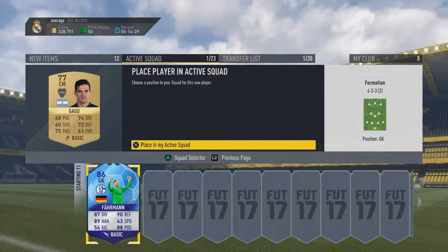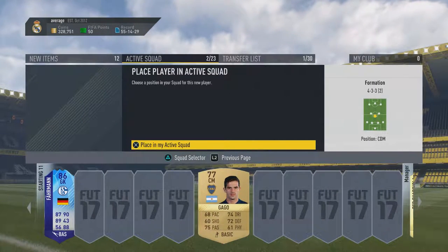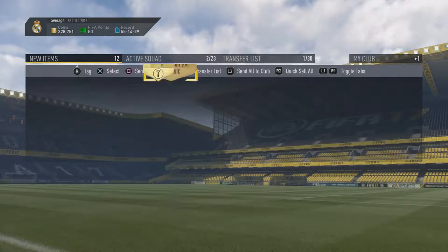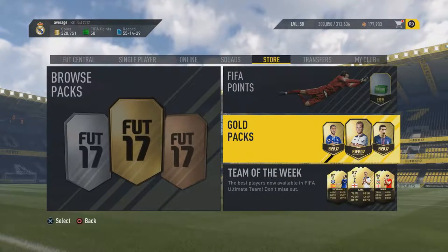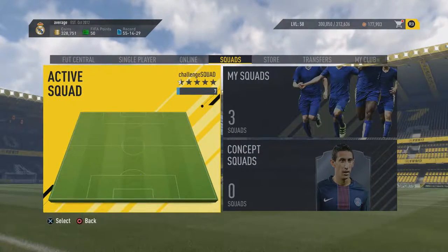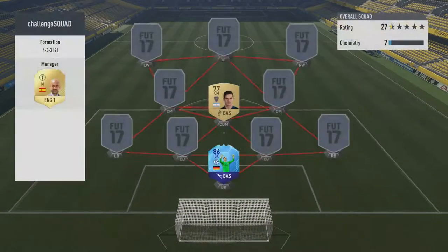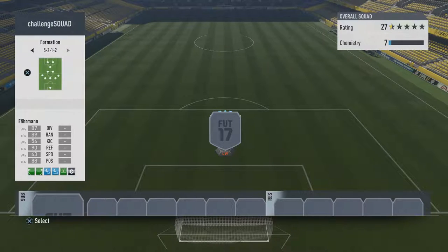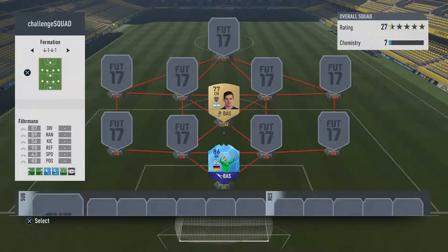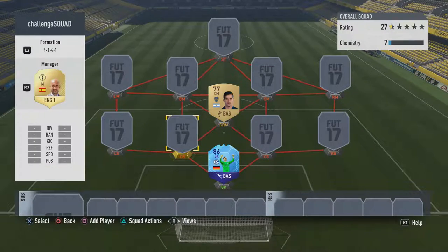Let's move on to the next page and pop a filler in for now. Fernando Gago is the second player going into the squad. Let's get into the squad and randomize my formation — you'll have to trust me that I'm not looking at this. We stop in 3, 2, 1 — and we get the 4-1-4-1, which is not the greatest of formations.